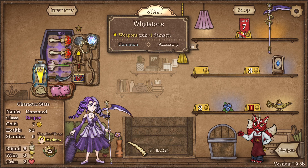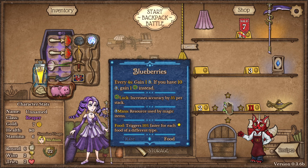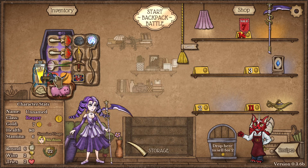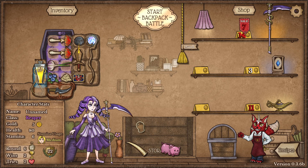If you combine the wooden sword with two whetstones you'll get another sword, and then you can upgrade it again — this is also pretty good. The dagger is very nice to take because it can be combined with a lot of items.